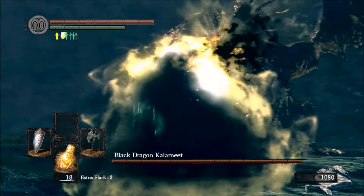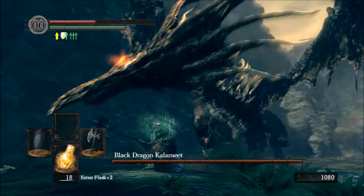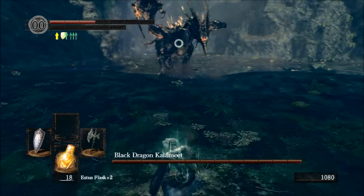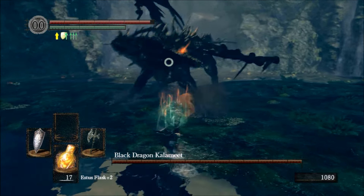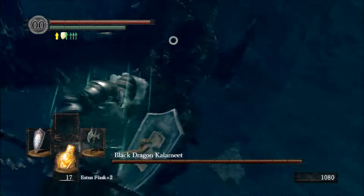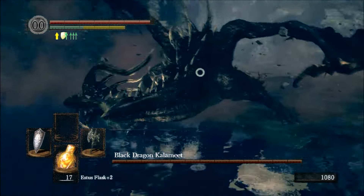Kalameet gives you three chances to cut his tail. The best chance is when he does a tail stomp, where he will leave his tail exposed for about a second and you have the ability to take one or two hits at it.